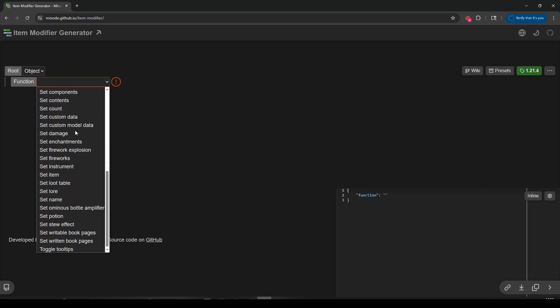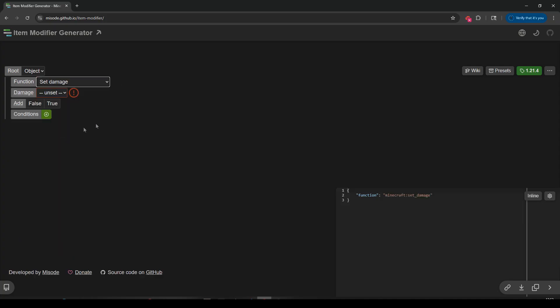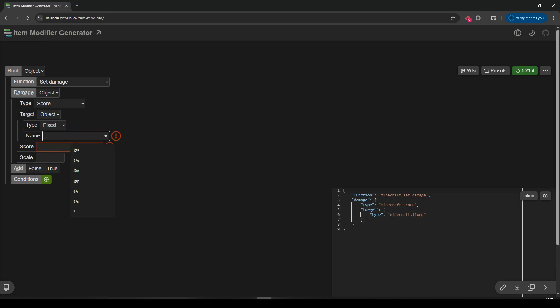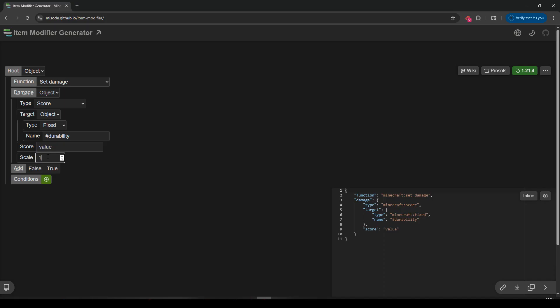We want to set durability, but that's actually set_damage. The damage — we don't want a float, we want to be able to change it, so we'll set it to an object. The type will be a score. The target will be an object with type fixed, and this is going to be the name of our fake player — let's call them hashtag durability, so no other player can have the same name and it doesn't show up on the scoreboards. And the score — let's just use 'value'. We'll put a scale of one because we're going to be adjusting this.